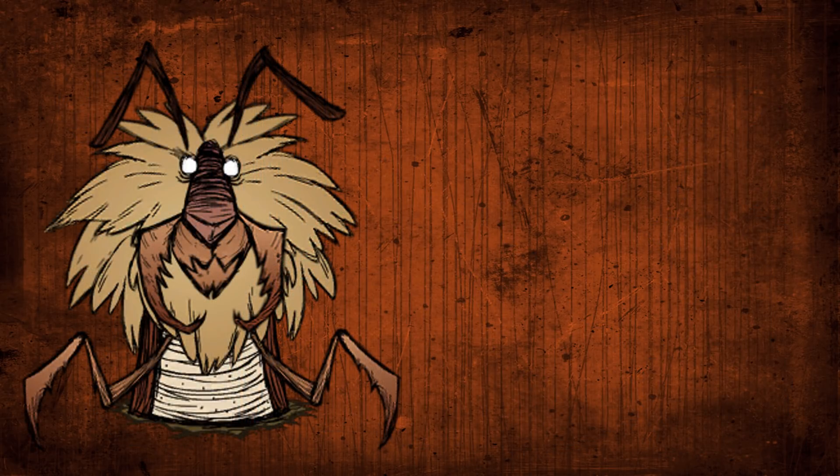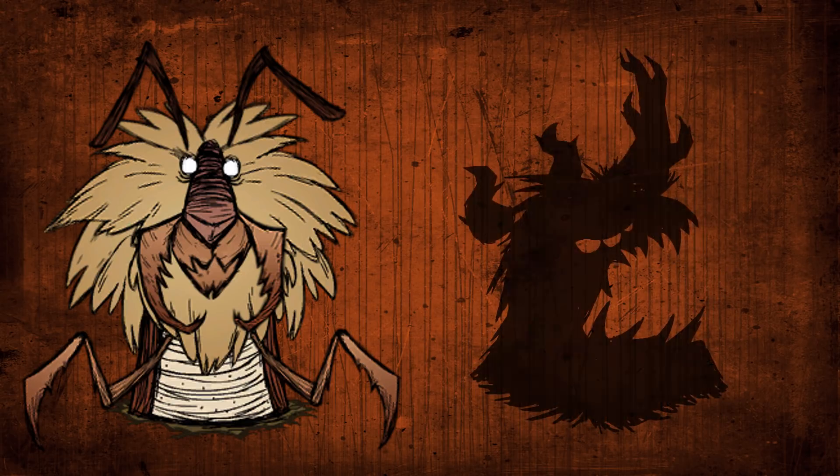By day 60, the antlion should be killed and necessary resources moved to the ruins. If you're Wolfgang, the shadow pieces should also be killed.